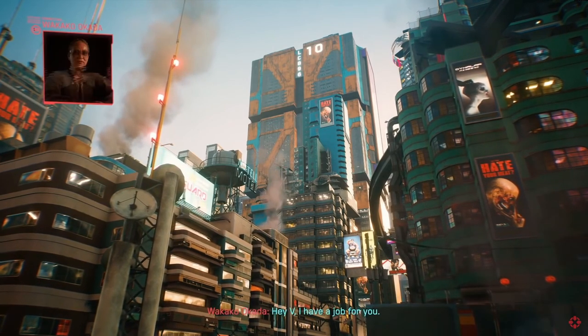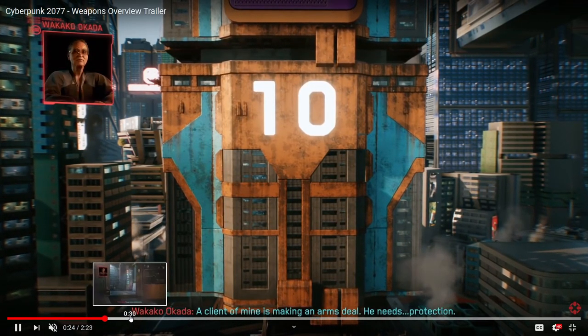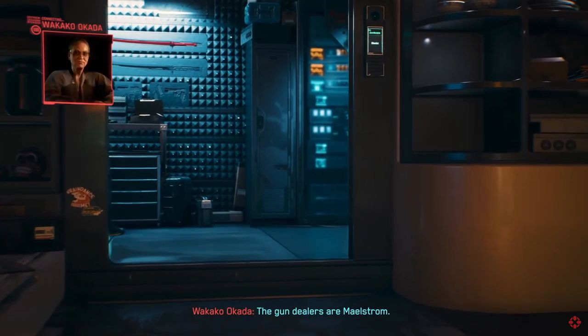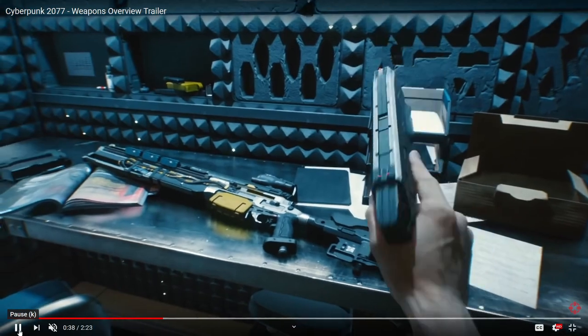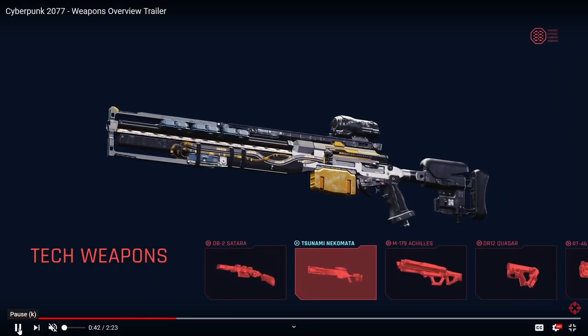It takes a little while to get into the weapons — there's quite a bit of dialogue. Oh, here we go, is this going into like an armory sort of room? We can see a few different weapons up there. We've got a basic-looking pistol, and I think that sniper is showcased too. Oh, here we go — Tech Weapons. We've got the DB2 Satara, the M179 Achilles, the DR12 Quasar, the RT46, and this is the Tsunami Nekomata. Apologies if I butcher these names.